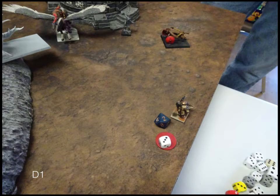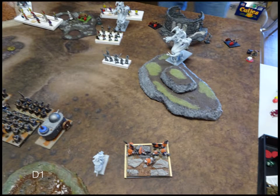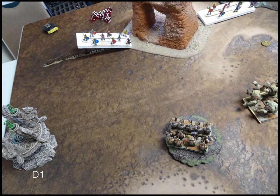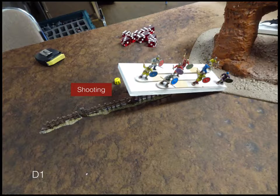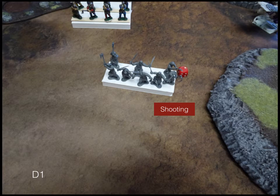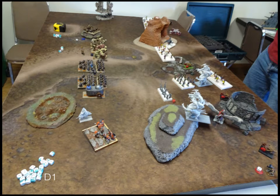Dwarves turn one: I fail my headstrong — and I'll just say now, I fail all my headstrong rolls this whole game. I start moving up cautiously. I'm fine with the Berserkers or the Tank taking a charge, but I'd rather not have the Berserker Lord take one. Everyone moves up keeping the battle line in place, nothing too aggressive. My Rangers sit still. In shooting, I get a Banechant off on the Rangers and put a couple damage on the Spear Phalanx. The Tank breathes on the Berserkers but they're okay.